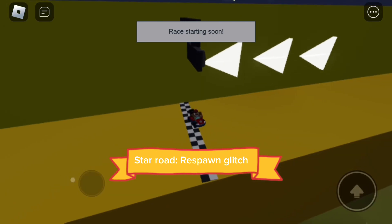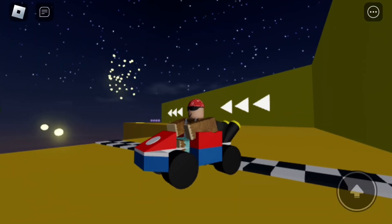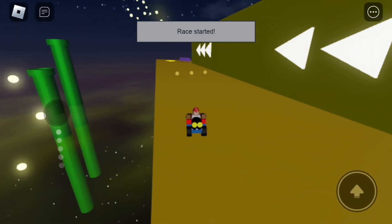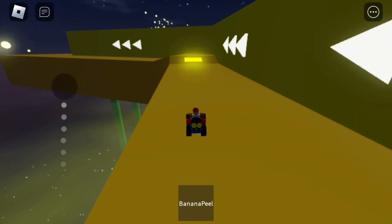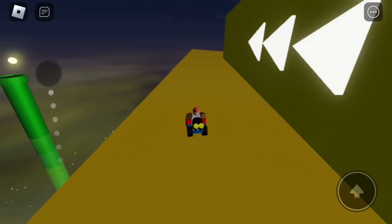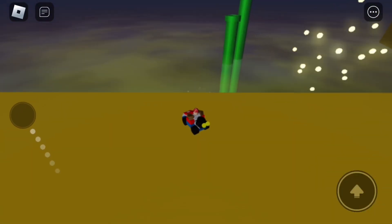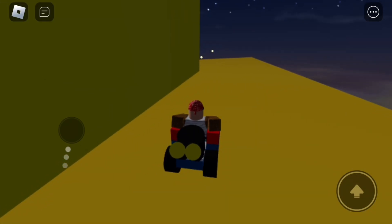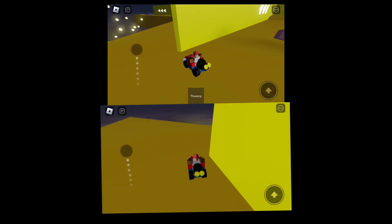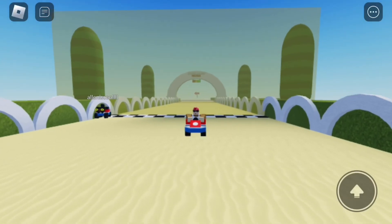Here we are on Star Road. For the second glitch, it's actually a respawn glitch, but this doesn't really save that much time. It's near towards the end — it's like they were intending you to take it because of the coins at the end. What you're going to do is just fall off as the coins show a straight line. And as you can see, it counts. So here I'm just going to show which one's faster. The glitch is faster, but sometimes it's slower — maybe because of the coins that I don't collect.